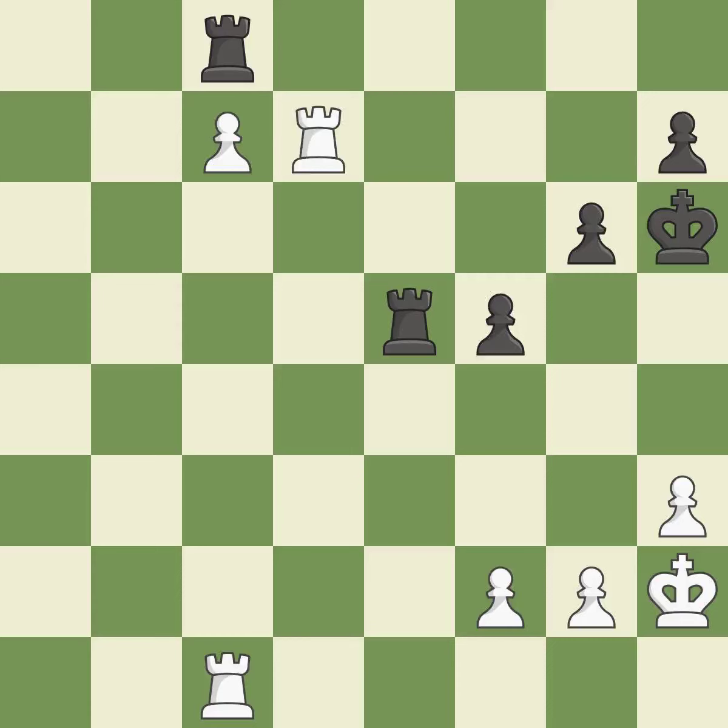Smooth — one player took the advantage and never let go. That game was pretty competitive. Black had a good opening, but white was on another level. White was a cut above black in the middle game.